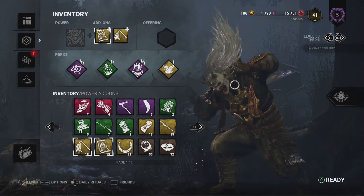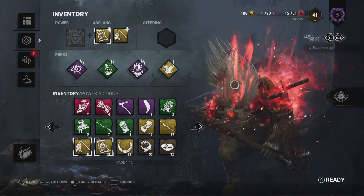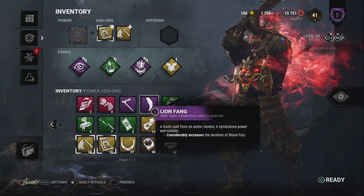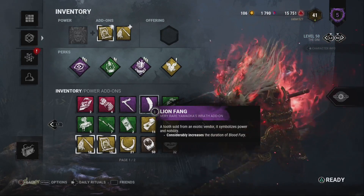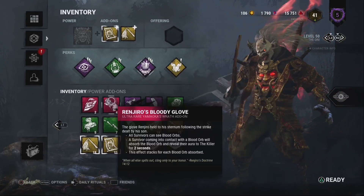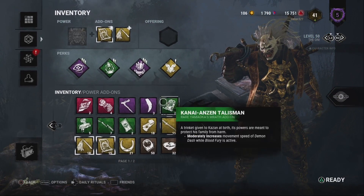The fact that he can one-shot survivors when he's angry. The more people he injures, the faster he fills his power. That's why Sloppy Butcher is basically necessary with him. He also has an add-on that makes survivors bleed more.